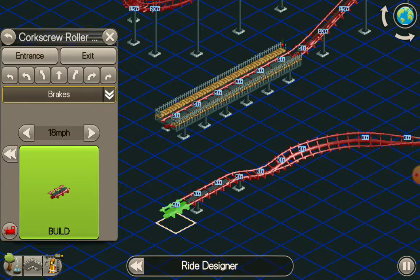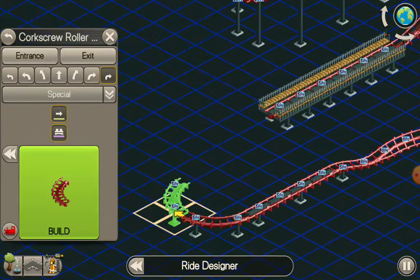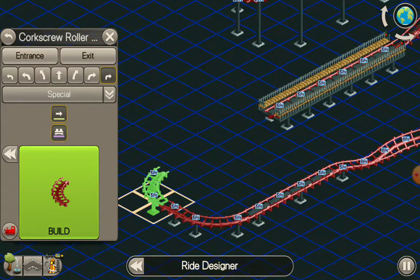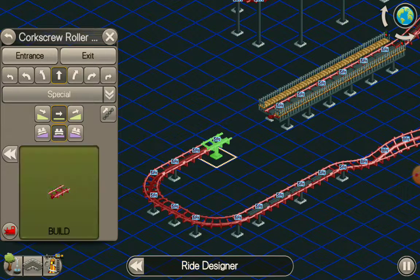That was actually funny. What you're going to do now is add block brakes, and then I need to get a chain lift to speed up the train. There we go.